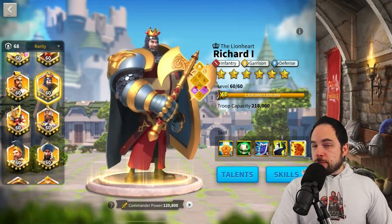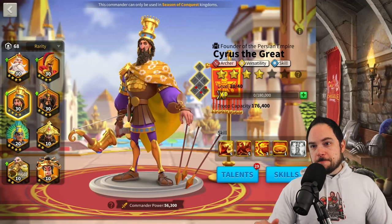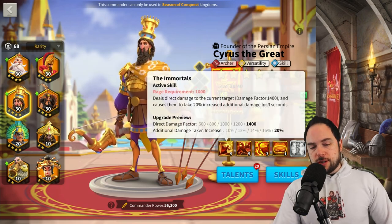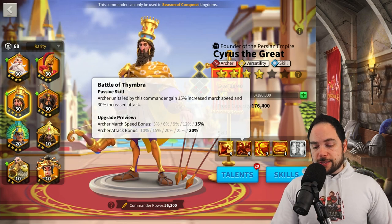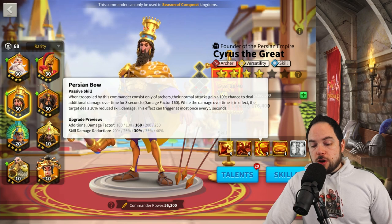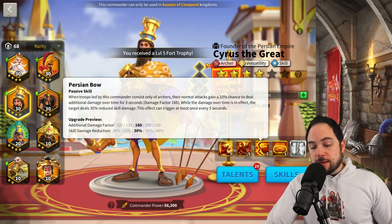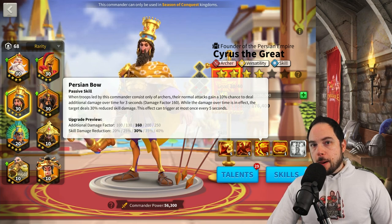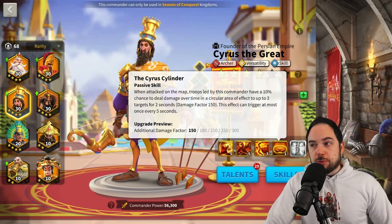Clocking in at number six is a commander most people wouldn't expect — Cyrus the Great is actually a super-legit 5-5-5-1 commander. Maxing the first three skills gives you an active skill with 1,400 damage factor, making the target take 20% increased additional damage. You get 15% march speed, 30% attack, and a 10% chance to deal 250 damage factor per second to the target over three seconds — another 750 damage factor total — and while that's in effect, the target deals 40% less skill damage. The fourth skill is still half as effective as when fully maxed.